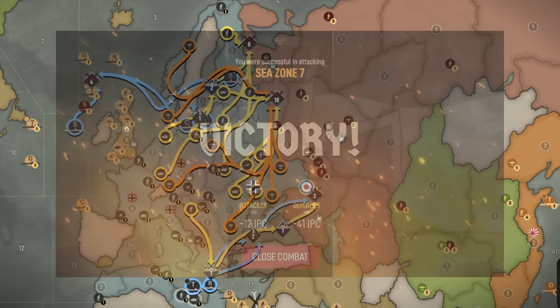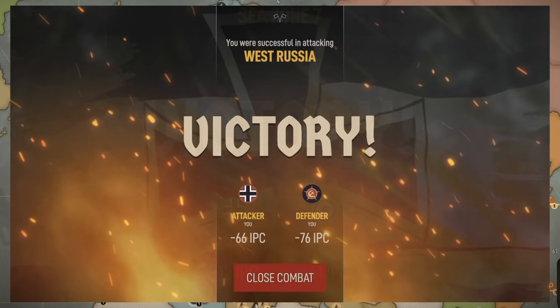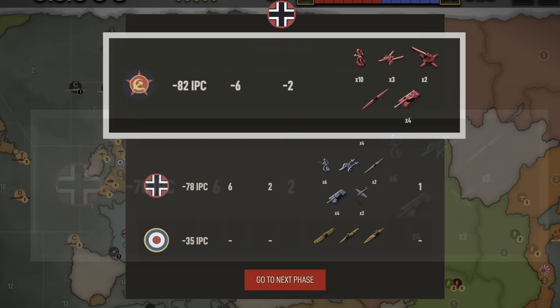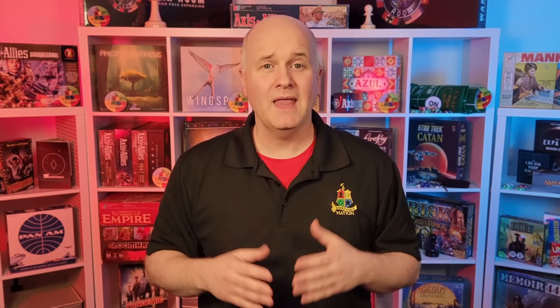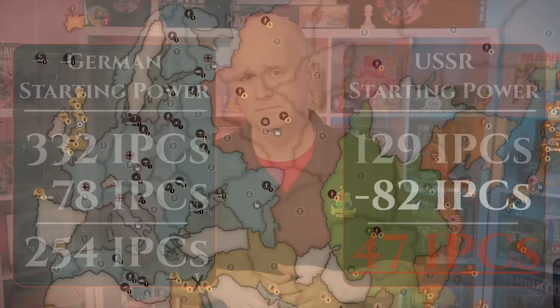One trade-off for the Germans: the math on the attack on C-Zone 7 isn't as strong as I normally like it, and they'll have to contend with UK naval units down the road. After rolling out the combat, the Germans got very lucky in C-Zone 7, and in West Russia they destroyed all units but decided not to trade air units for those last few Russian tanks. The Germans losing 78 IPCs of material on turn one is a big deal, but compared to 82 IPCs for the Russians, this is a great trade for the Axis. Germany starts with 332 IPCs worth of material; Russia only starts with 129 — and just lost 82 of it. For the rest of the game, the USSR will have no meaningful ability to threaten anyone. Hyper-conservative play and buying all infantry on Russia's turn one? Bad idea.